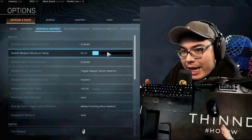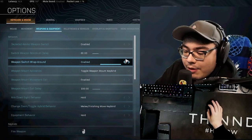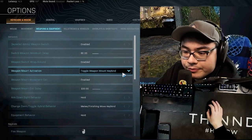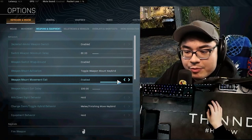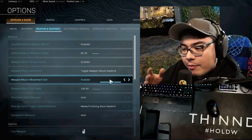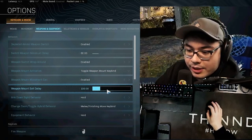Weapon switch minimum delay — you can mess with this but you'll reach the limitations when you run the Amped perk, so I left mine on default. Weapon switch wraparound is enabled so I just press two and it switches my guns. Weapon mount activation — toggle it on and off. Open mount movement exit is enabled, so if I look too far to the right or left or crouch, it'll unmount me. Mount exit delay is 100.